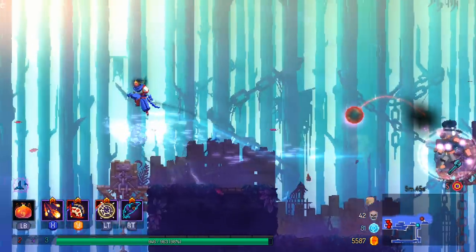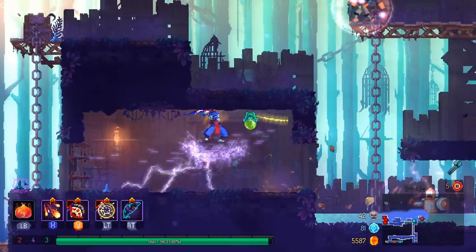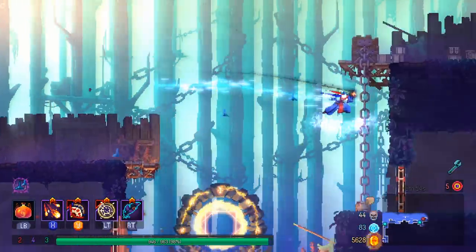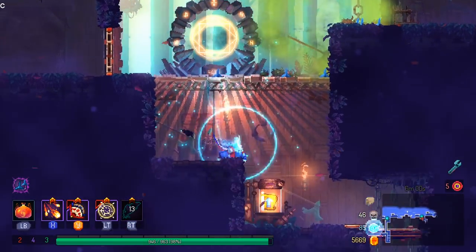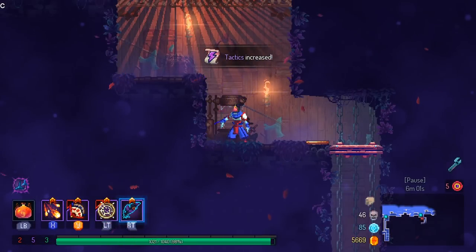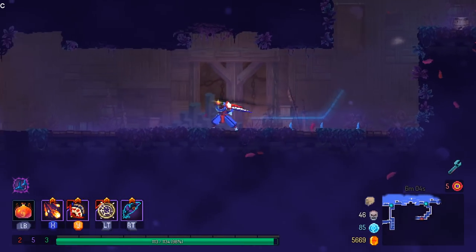Speaking of which, I never actually checked this, but you do continue to throw down Caltrops even if you are dashing through the air rather than rolling, so this should be effective. I'm really not trying to use this in the speedrun fashion that I thought I was going to at the very start of this — I should probably focus on that a little bit more.